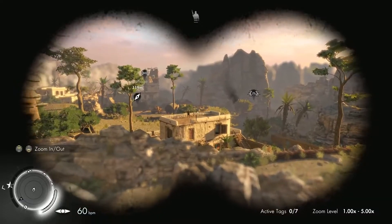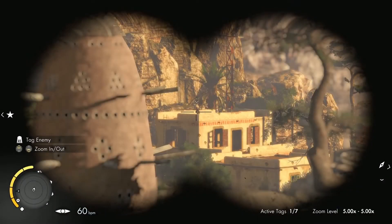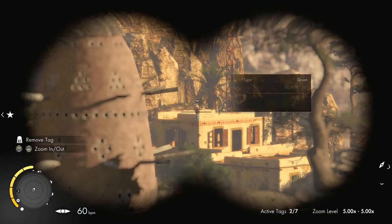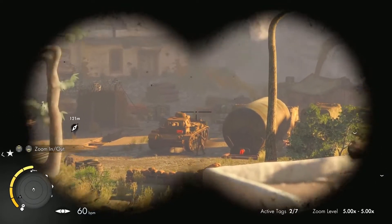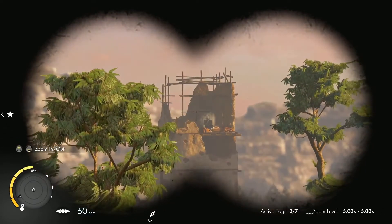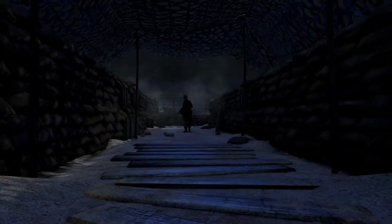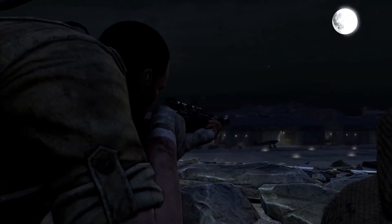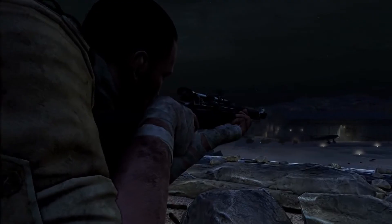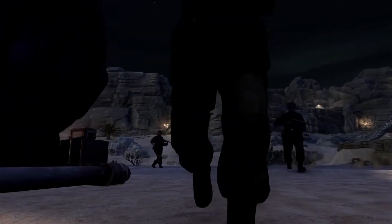Observe your surroundings, using binoculars to tag enemy patrols, officers, and snipers, and reveal multiple opportunities that can be exploited for a crucial combat advantage. A blind spot in the patrols, a hidden ridgeline with a deadly view, or a tempting choke point for an explosive ambush.